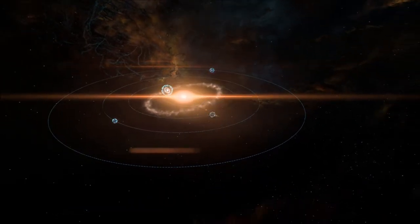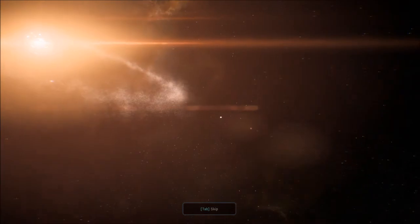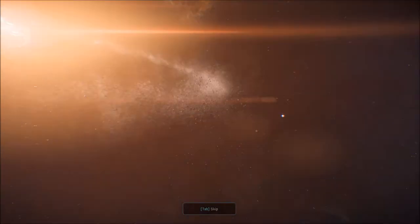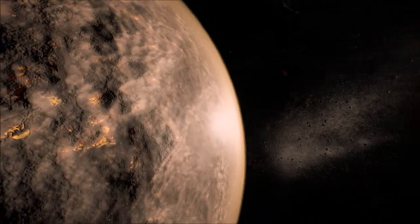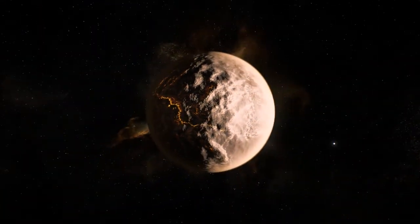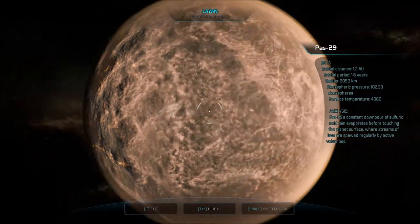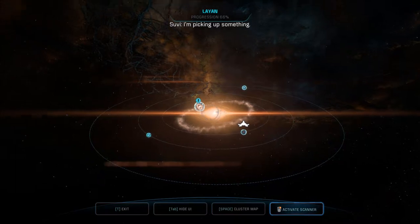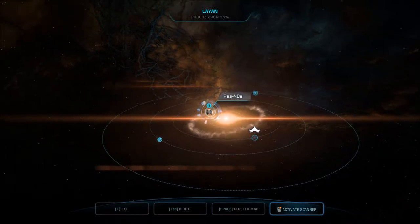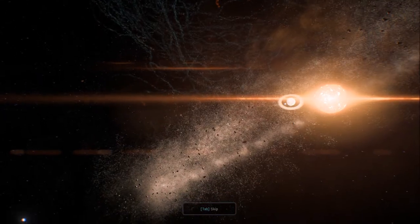2nd planet from the sun — Pass 29. Pass 29's constant downpour of sulfuric acid rain evaporates before touching the planet's surface, where streams of lava are spewed regularly by active volcanoes. One moment — Pass 40A. And then we'll check out this anomaly that Suvi detects.